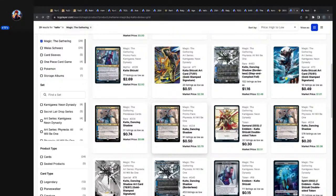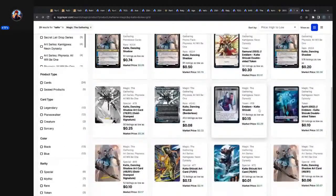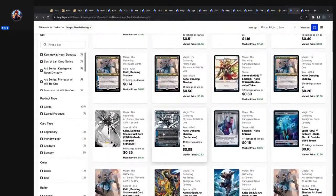Just take your loss like a man. The Kaito Dancing Shadow I play — the most expensive version, the pre-release card rare, has 51 listings, low at 74 cents, market price 88 cents. And then it even has an alternate art borderless full art that's even cheaper — 453 listings, as low as 8 cents, market price 32 cents.